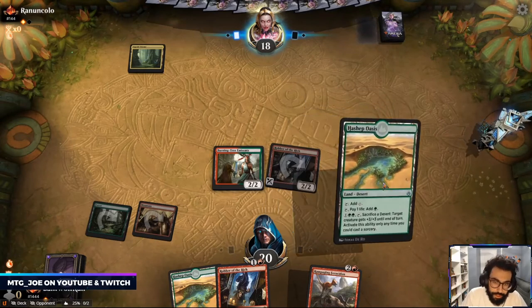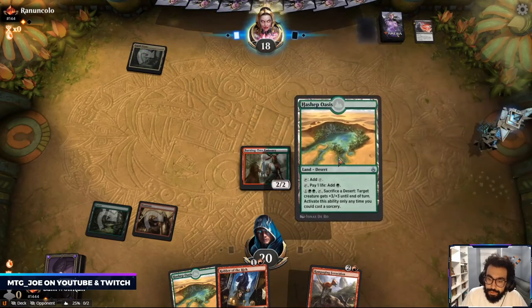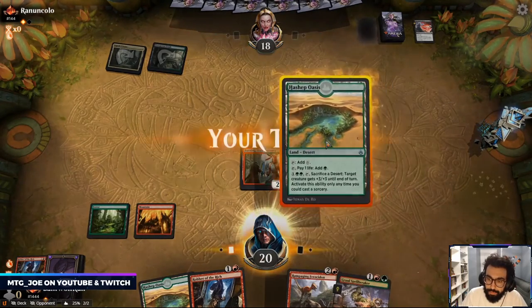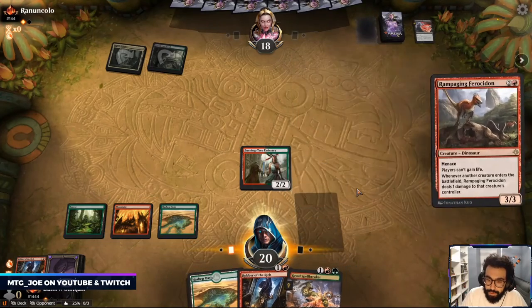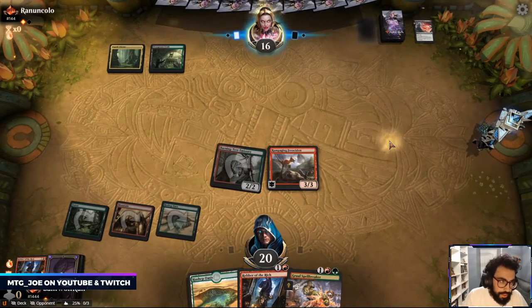Hagar's Mauling is decent. Probably just go Ferocidon here. There they go — Thirst. They can Uro next turn — I want to shut off the life gain that they can get.